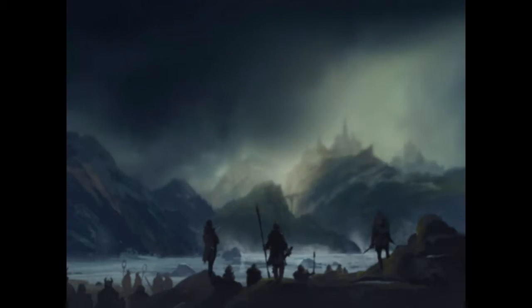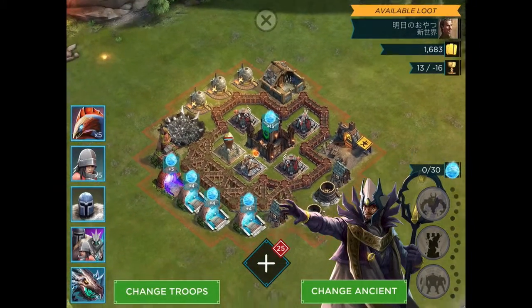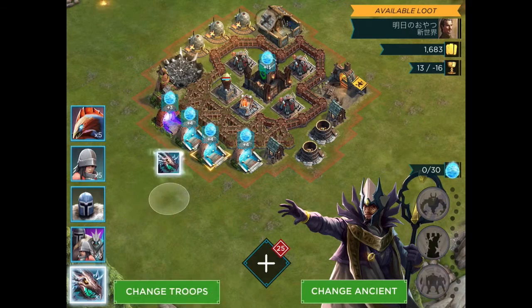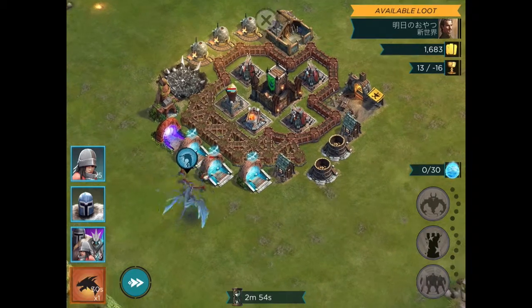Let's take him in and see how he does in battle. We are already at Streak 8, so these should not be too easy bases. We'll see. We're at Stronghold Level 4, so we've just got 3 troop slots, and we're using the Soldiers, the Wardens, and the Mana Hunters, just to get a feel for how each troop can function in battle.